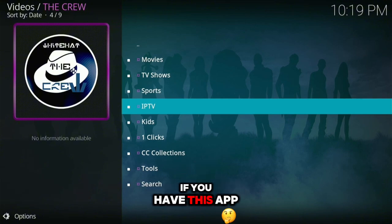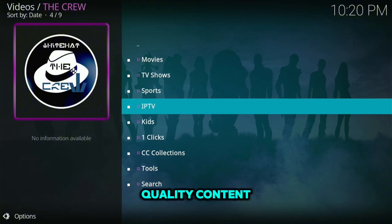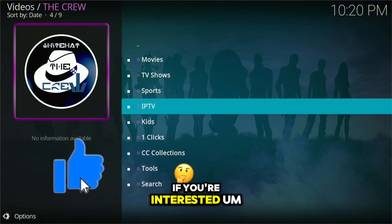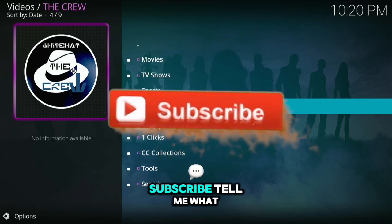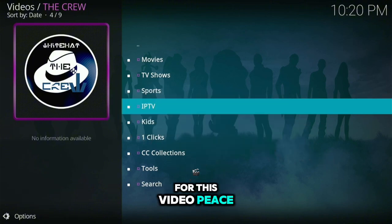Another thing I highly suggest is using something called Real-Debrid with this add-on. Real-Debrid gives you the optimum best streaming links so you're able to stream quality content and it will also prevent buffering. This add-on has the capability for that and I'll show you guys how to do that too. Anyway, that's pretty much it for this video — appreciate you guys, don't forget to like, comment, subscribe, tell me what you want to see, and I'll see you in the next one. Peace.